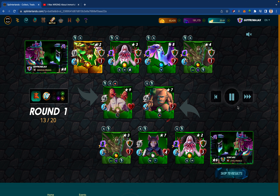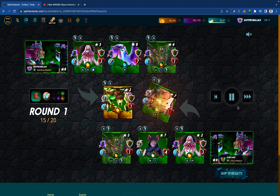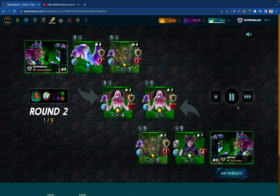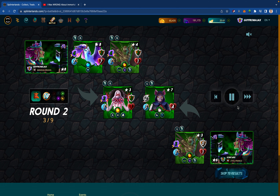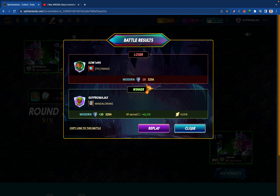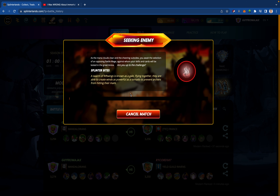The Thorning worked. Mycelic Morphoid did his job — great. There goes my Fiend. It's looking really good. Their Bilka won't hold up. 1-0! Great, let's get a streak.